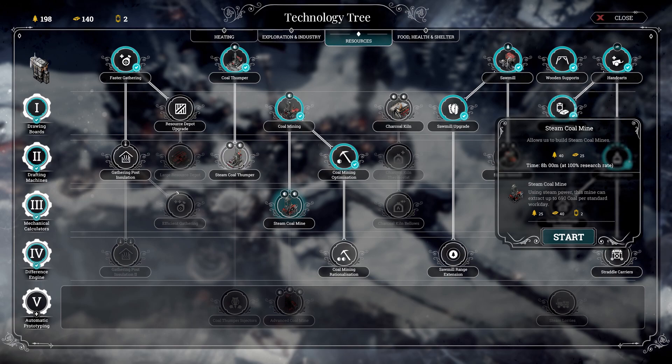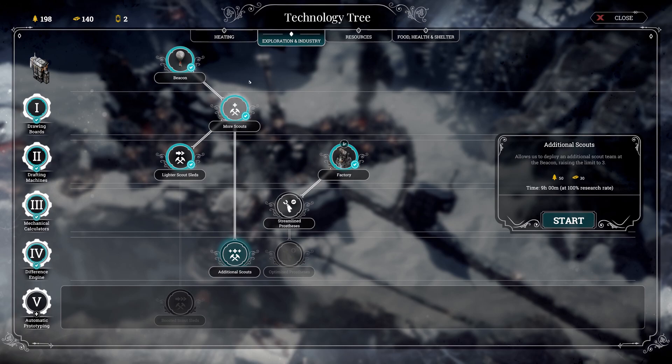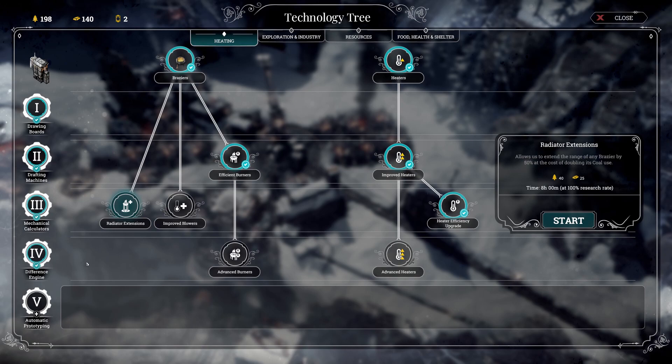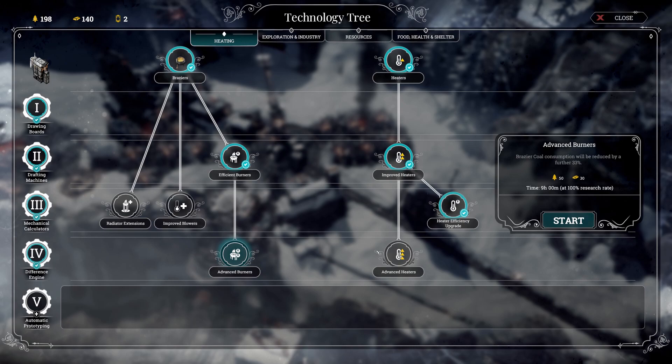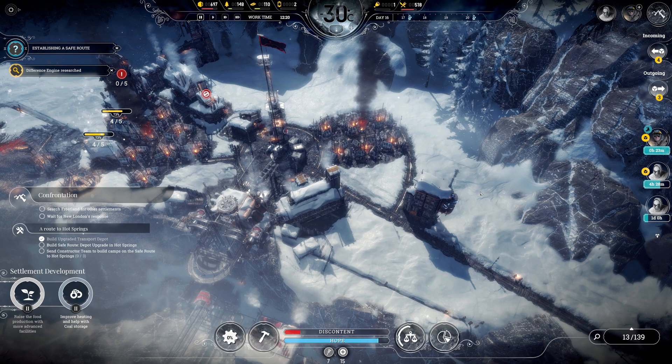We can make our coal mine more efficient, or unlock the steam coal mine. Additional scouts — I don't think we need additional scouts at this point. We can extend the range at the cost of doubling the coal use, or make them heat more efficiently — raise the temperature around it at the cost of doubling coal use — or make them use less coal. Let's get advanced heaters, because I will almost certainly need them.